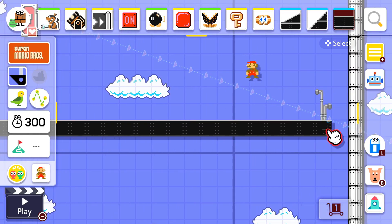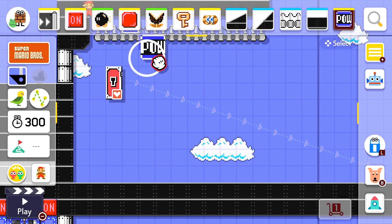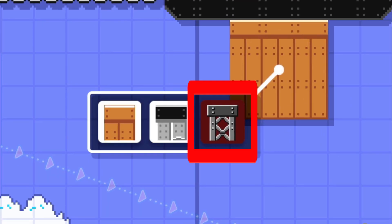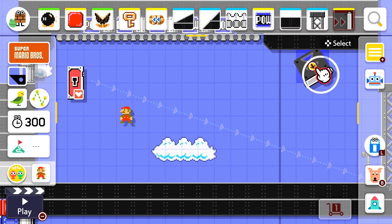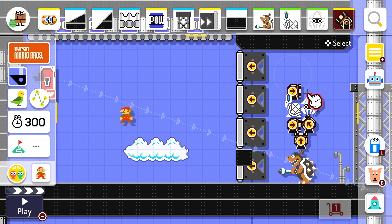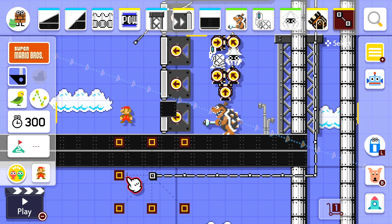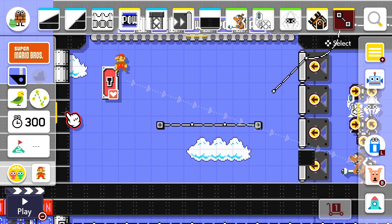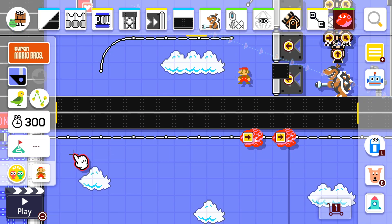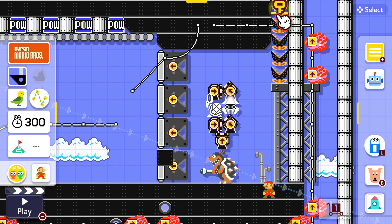Build another arena, but this time at the top of the screen. Use the same power block bridge setup as before. Split this arena into two different segments using one-way walls. Build another Tankman out of Morton's cannons and Blooper Trooper. Also, add another track that loops around the stage.